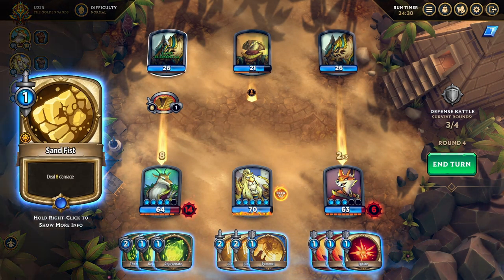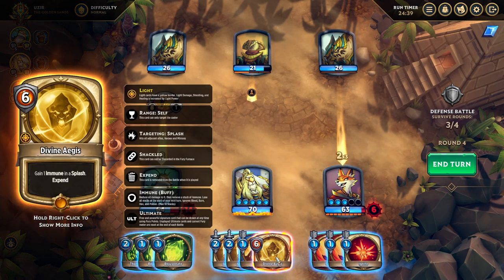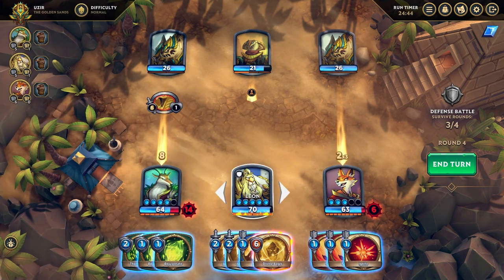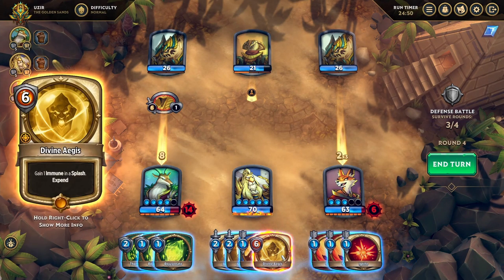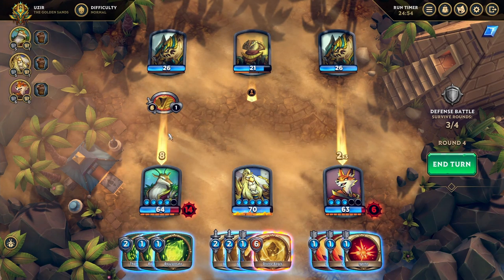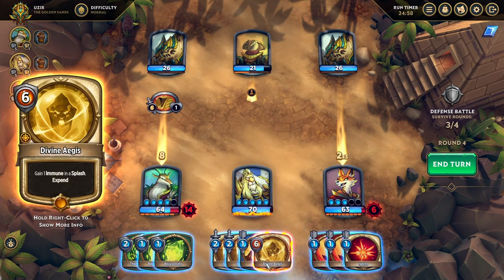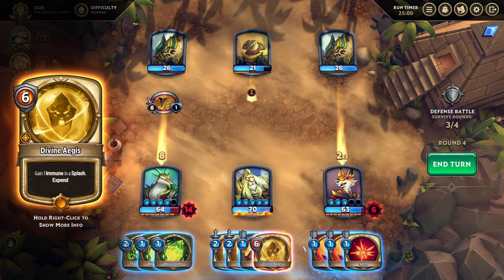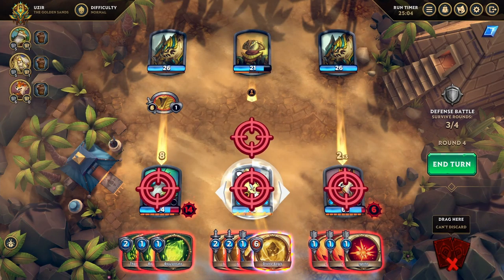This character is going to do the Sand Fist, so we want to draw our ultimate here — Leon's Divine Aegis. Expend means it'll be removed from the battle until we charge his ult back up. Another nice thing: if we don't use it, it goes back at the end of the round and we can draw it again next turn — I can't waste it by drawing it, which is a very nice quality of life feature.